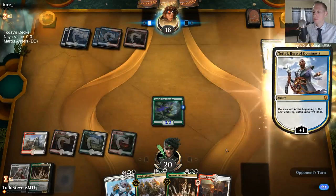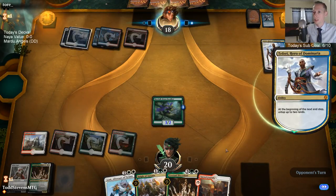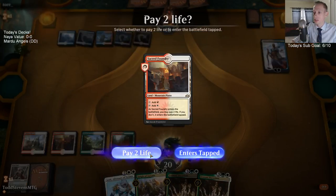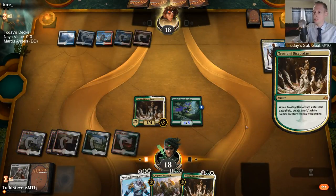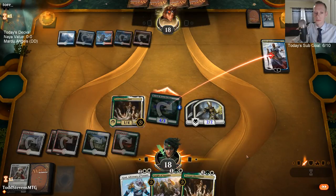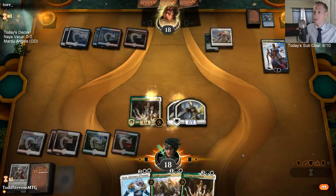Even if we would resolve an Ajani and just have it on the battlefield, our opponent would likely just have a Teferi for it. And there you go — speaking of Teferi. I'm not done yet. I could play Ajani to play around Syncopate, or just play Trostani. This could of course also get Scatter to the Winds. Okay — resolved.